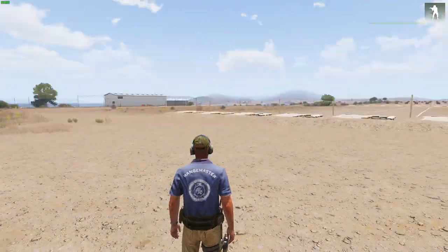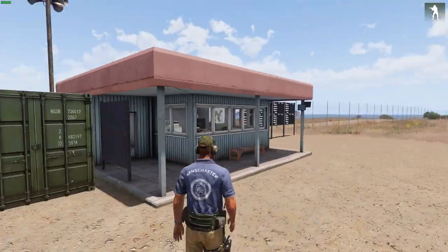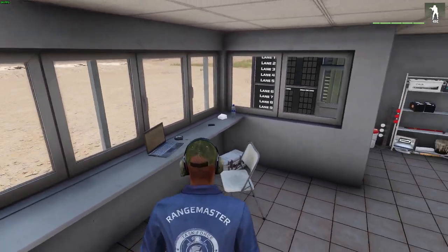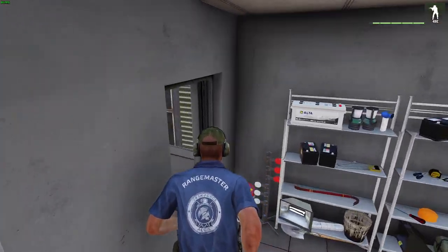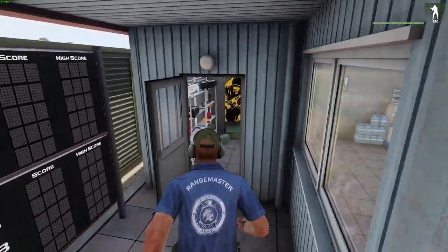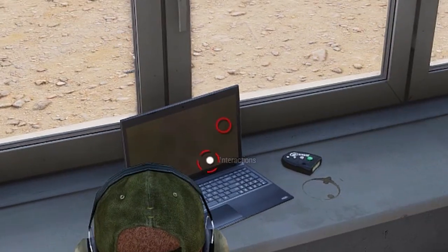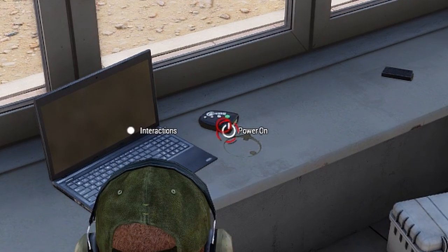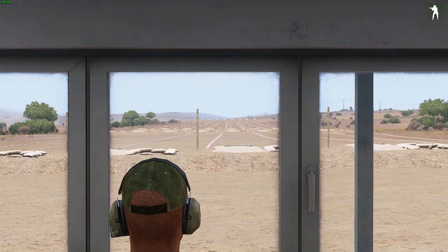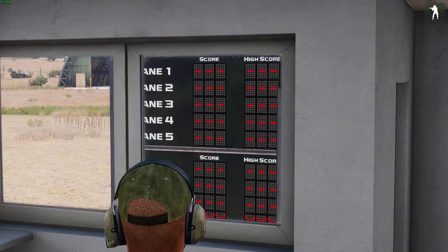What it entails is obviously a rifle range with a bunch of targets up there, and the range is controlled by using this laptop. You'll have scores appear here after the serials have been fired. I'll show you briefly how it works — we're going to use the laptop and go to power on. You'll see that you now have a display there, all the targets that were up before are now down, and the scoreboard is also ready to go.